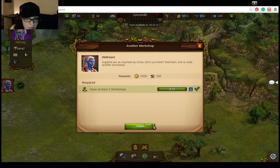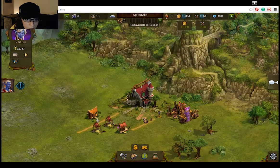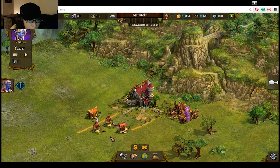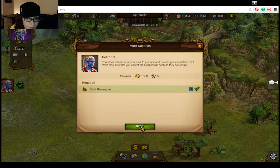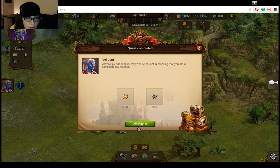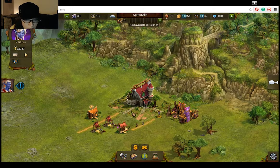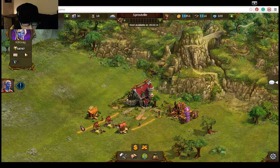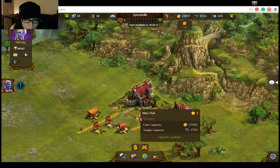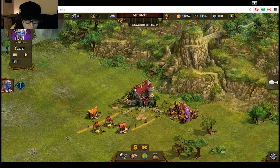Oh look, this is done! Awesome. Now what does he want? Start beverages. I thought I already started beverages. I guess I didn't. So produce beverages. I like that he keeps giving me stuff — that's why I allow him to give me orders and tell me what to do. I mean, I'm supposed to be the lord here, right? This is my settlement.